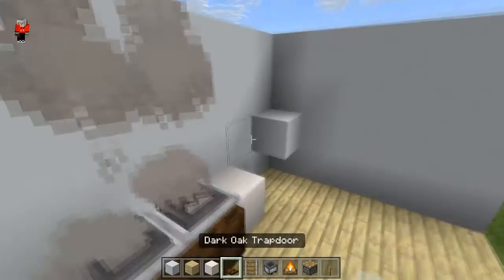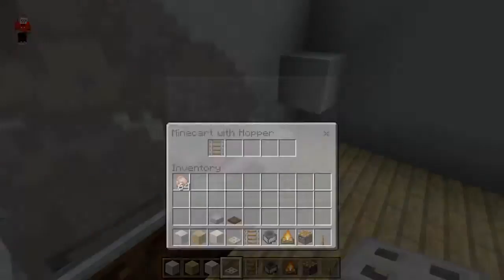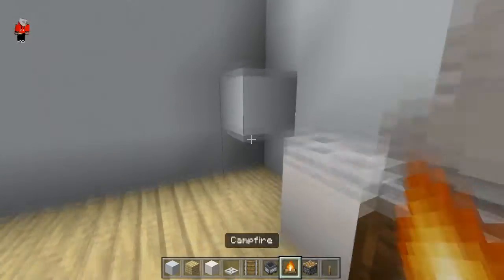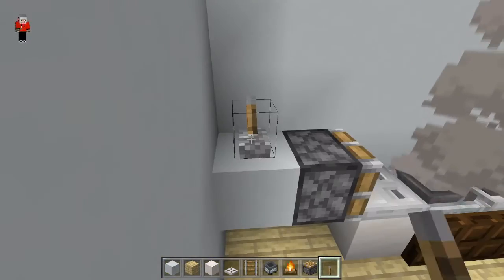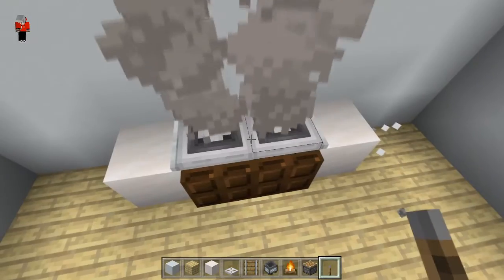Next off, you want to get the iron trapdoors on. To do that, you need to place one there, one there. Put a piston side by side — you don't have to do that in survival. If you're in survival then just do one at a time, it will make no difference. Like so, you've got this working.